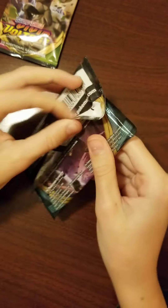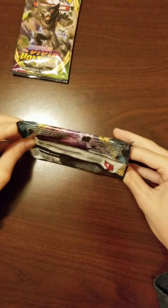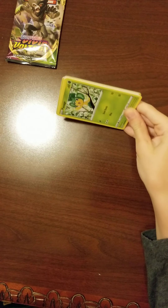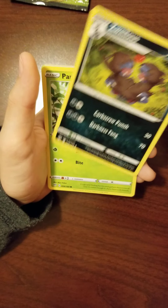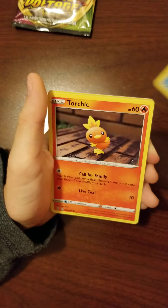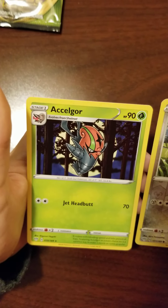Pokémon Sword and Shield Darkness Ablaze. Psychic Energy, Combustion, Staravia, Zweilous, Pansage, Electrike, Fletchling, Galarian Mr. Mime, Torchic, reverse Cufant, and our rare is Excadrill.